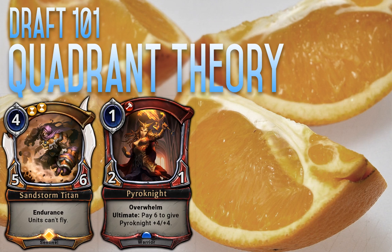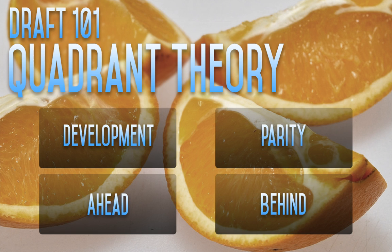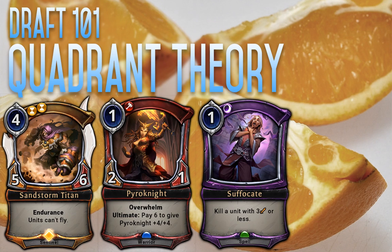Now, this test doesn't have to be used just for creatures — let's take a look at Suffocate. Suffocate is a removal spell that costs one and kills a unit with three power or less. In the development phase it could be useful — it could get rid of one of their creatures, say a 2-3, so I can attack with my two 2-2s. When we're at parity, depending on the nature of parity, it can still have uses — it can remove a creature getting in our way or stop an inconvenient double block. But if our parity is because we've got fat creatures, it loses a lot of value because of its condition of only being able to kill a unit with three or less.